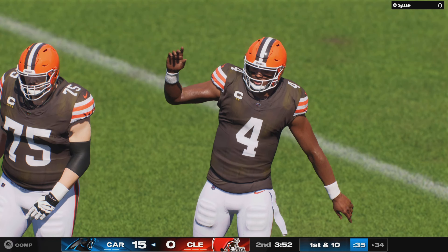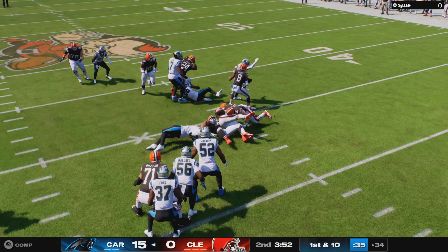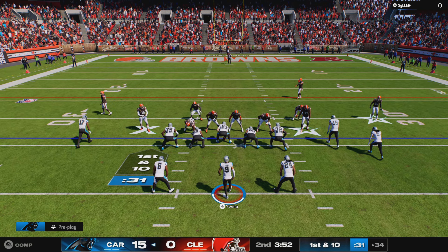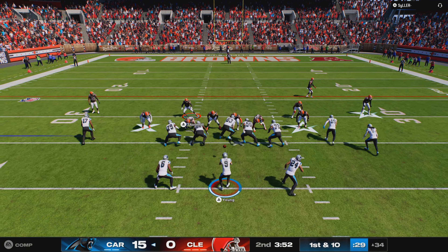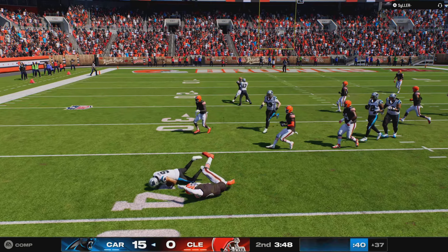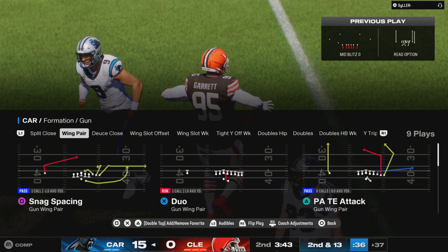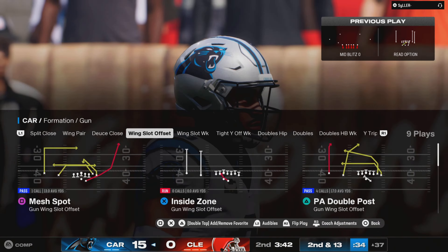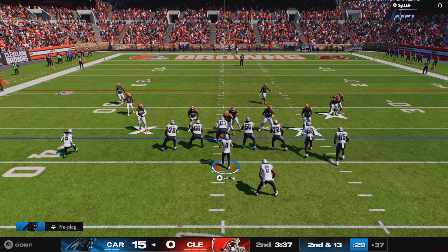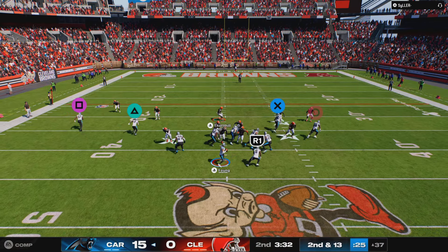Obviously you've got to hold on to the football, but I've got to give credit to the defense there — good job of knocking it free. A lot of the time we blame offensive players for not taking care of it, but how about the effort of the defensive players? They anticipate the contact coming, try to cover up the football, and still find ways to knock it free. That's going to wind up a loss of three yards on first down. That's what I'd like to see out of this defense — a little fire, a little toughness.